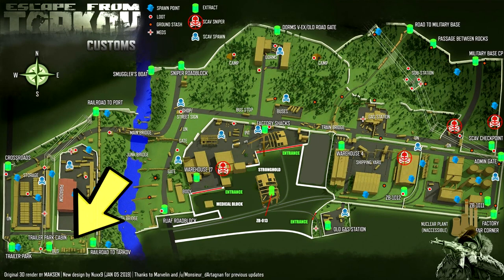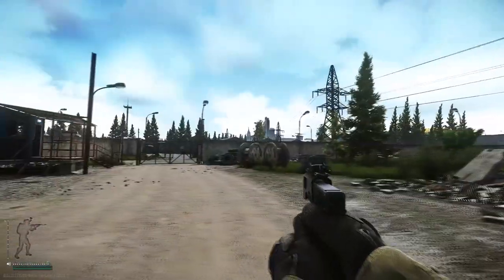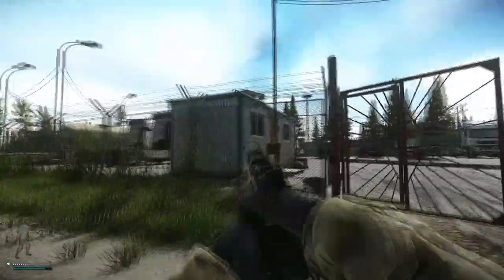The next location that you need to bring the golden zippo to is a bunkhouse opposite the big red Customs office, at the opposite side of the map. As you can see, here's the big red Customs office — you just have to go to the opposite side of the road where there's a small bunkhouse.